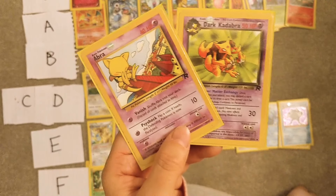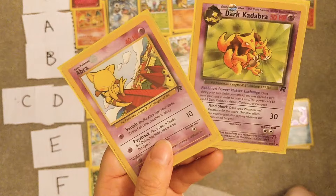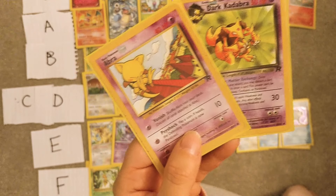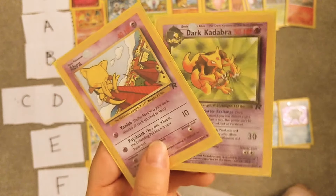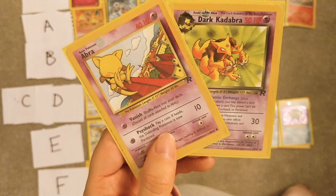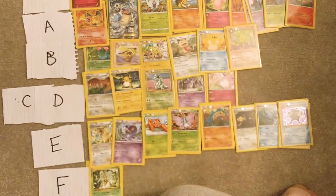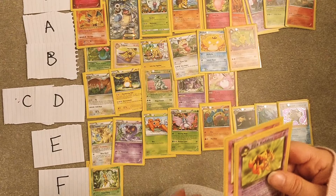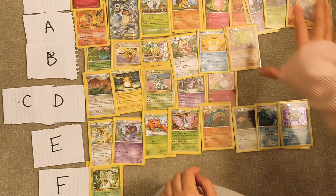I don't have Alakazam with me, but these are two Rocket Pokémon — Abra and Dark Kadabra. Kadabra is obviously a very rare card because it doesn't get printed anymore, although I think the lawsuit has been lifted now. These are really good Pokémon — they have to be A tier, they're just really good, even though they're so ugly.